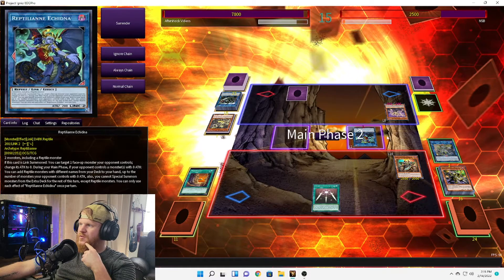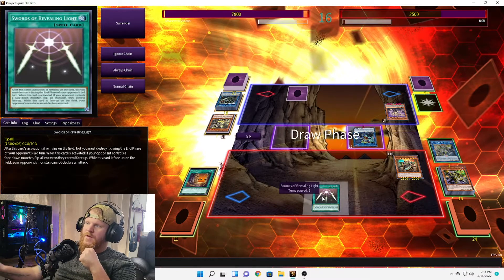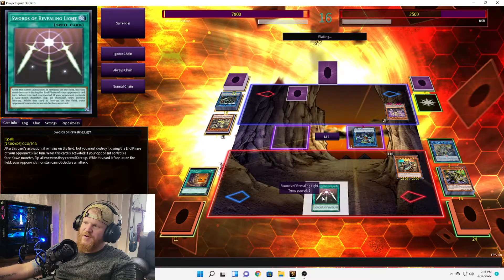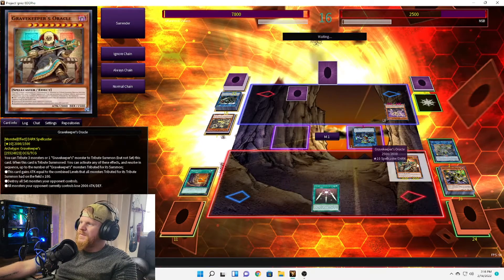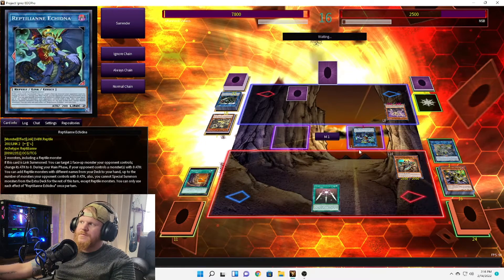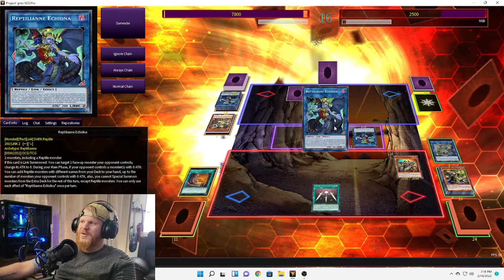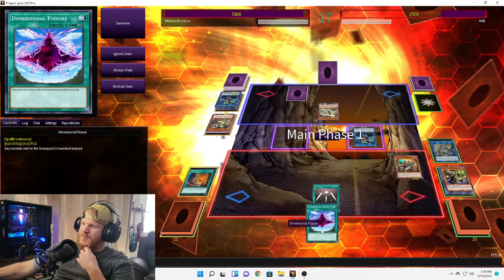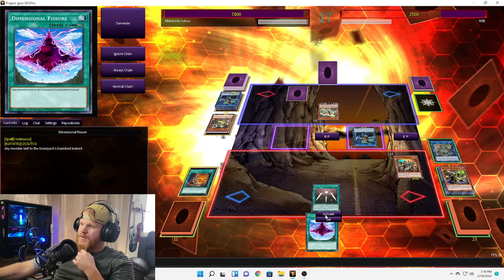Main phase 2, end phase. This will be turn 2 on Swords. We're hanging in there, even if I still can't get over that misplay. Dimensional Fissure drawn — interesting. Let's activate that. Switch him to defense, end phase. That was the last turn on Swords.